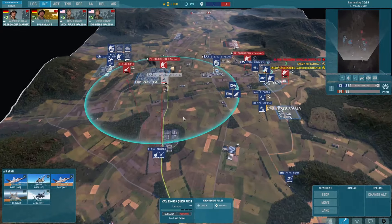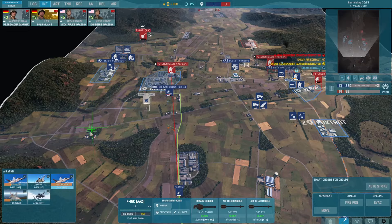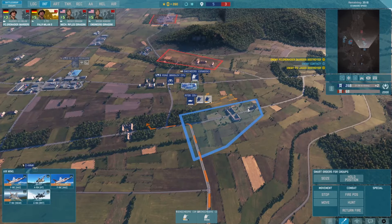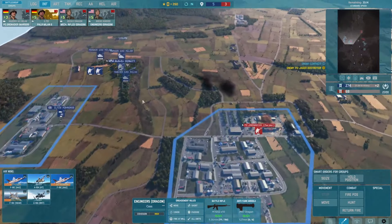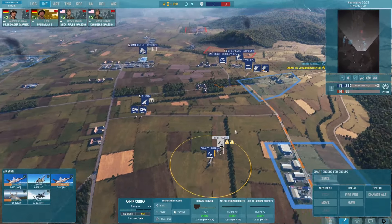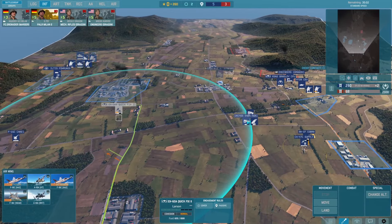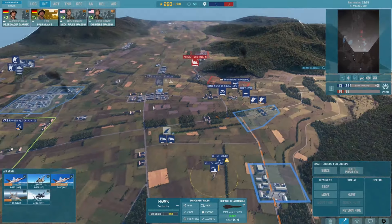Good hit — bravo 1, yeah bravo. Ultra Mega over here gets wiped out. This bad boy survives as well. As soon as this is repaired we can get over there. I-Hawk can slowly advance.